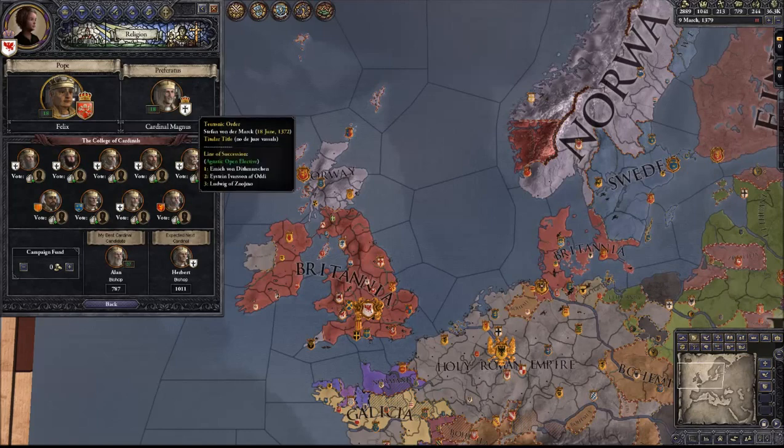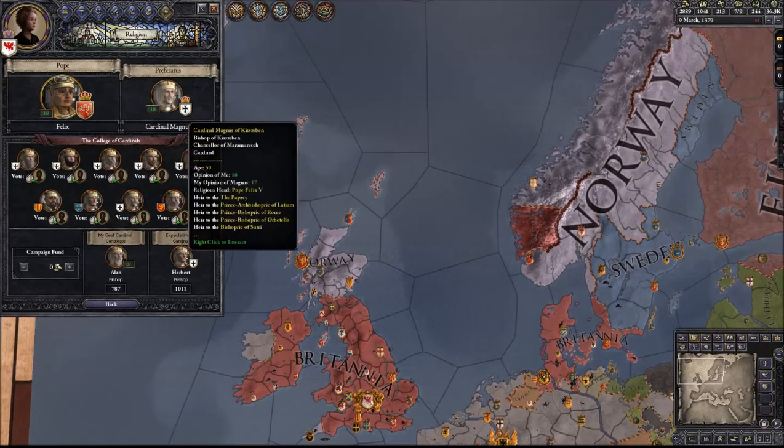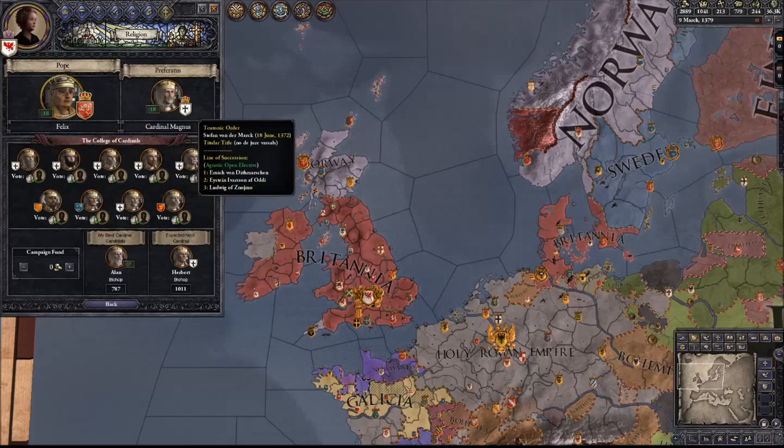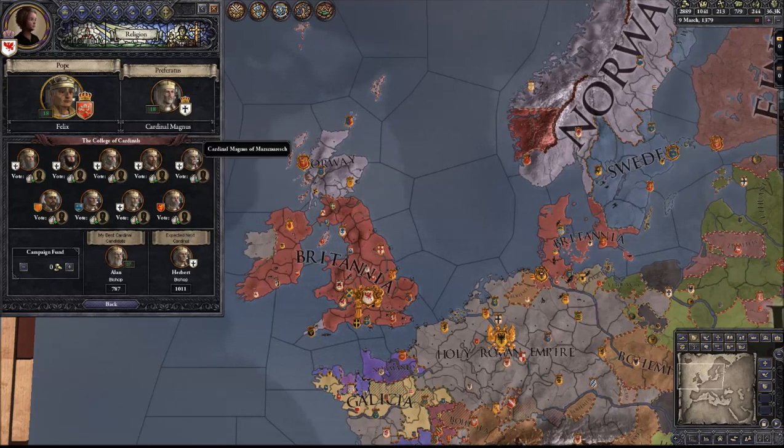That means Teutonic Order cardinals are generally going to elect a Teutonic Order pope, and as you can see the Preferatus is the cardinal that will next be selected as pope. Depending on the Preferatus's age, he may or may not ever become pope — he may die before the pope dies. So in this case, the guy that is going to be Preferatus is a member of the Teutonic Order. When you are in the College of Cardinals, you want to get as many of your cardinals in as possible. Once you get a majority, they will vote your cardinal in as pope for the next election.